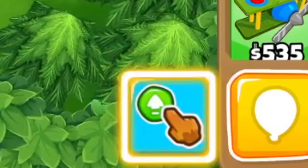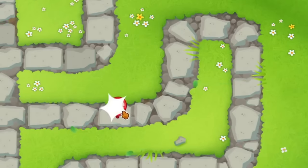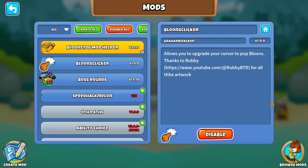Today we have a mod that allows us to use the power of clicking to pop bloons. Big thanks to Graham Cracker for making the mod, and Rubby for the artwork.